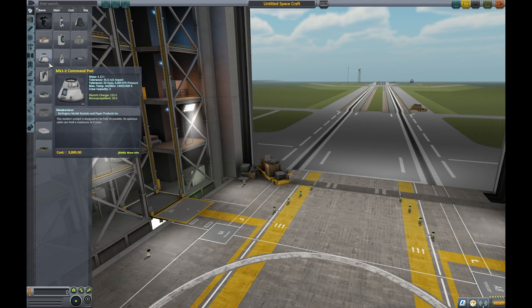So that's what we're going to be doing today. We're going to be trying to get a rocket actually into orbit, because for all of my time actually playing this game, I've never actually been able to do it. So let's get stuck into it then.